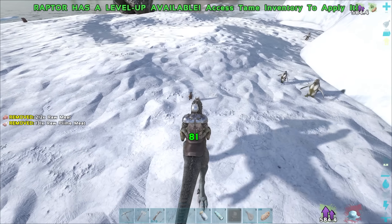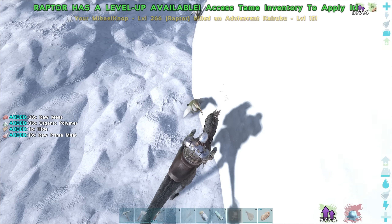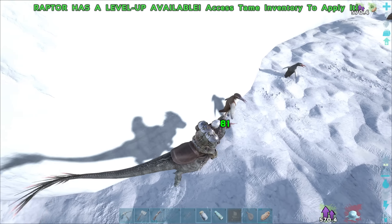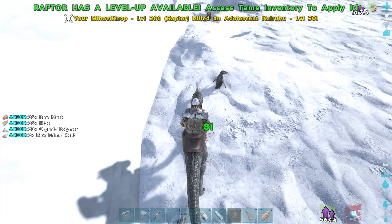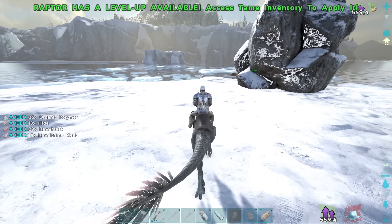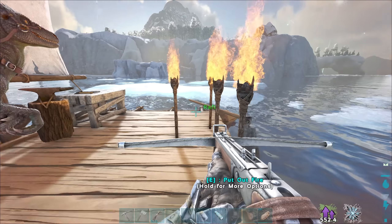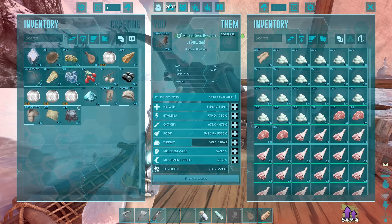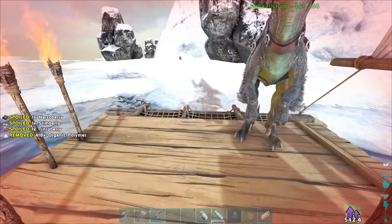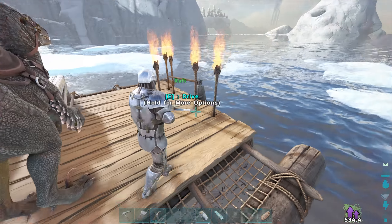Drop the raw meat. I think we have enough organic polymer now! We'll need to wait until it gets a bit warmer, then go up towards blue obelisk for crystal. This is what the whole challenge is about — managing to traverse the map with just raptors. Honestly, no one is going to ride a raptor up to blue obelisk. We got 418 polymer — let's grab a little more at the next iceberg and then head for crystal.